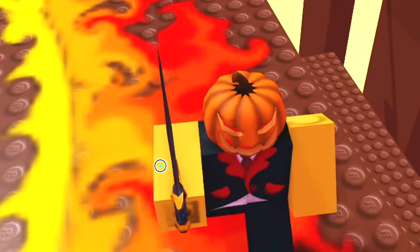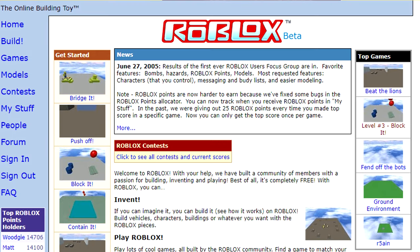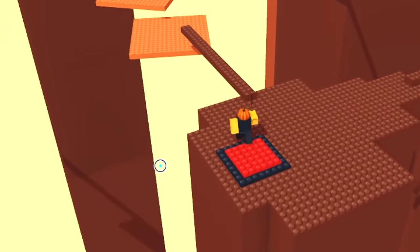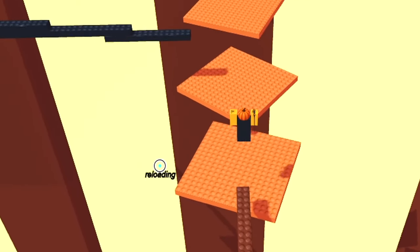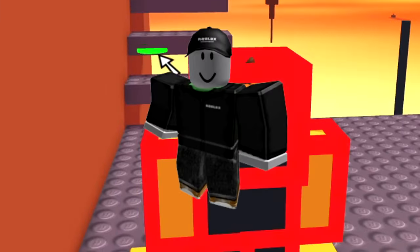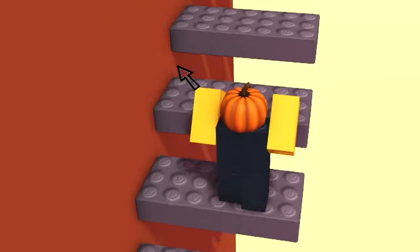John Doe and Jane Doe are official test accounts made by Roblox creators David Baszucki and Erik Cassel in June 2005. The join dates listed on their profiles today are not their actual join dates due to their user IDs being switched around. John Doe and Jane Doe often refer to anonymous male and anonymous female. They are infamous for being mentioned in many fake hacker stories throughout Roblox history and in many clickbait videos, mostly made from 2016 to 2019.